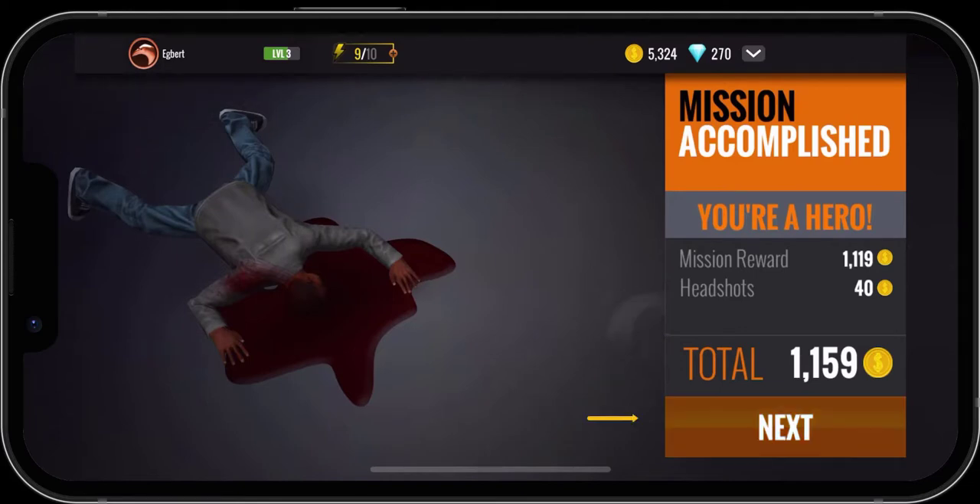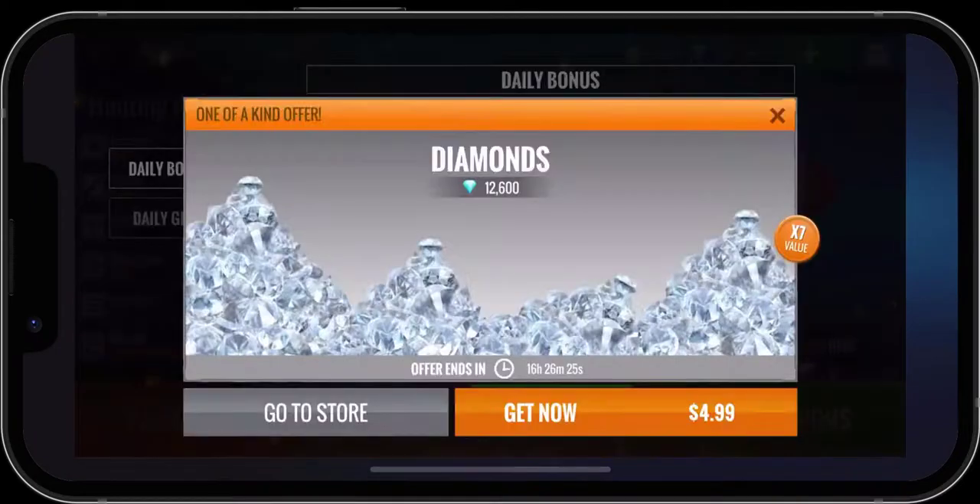We'll click on Next and it's going to take us back to the main menu. Here's the other thing you're going to see with the game — you'll have pop-ups for diamonds and things like that. Right now it's another promo trying to sell us diamonds for $4.99. If that's something you want, you can go ahead and do it — I don't.